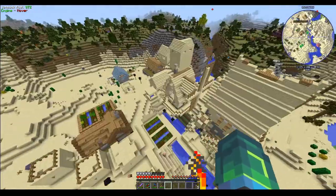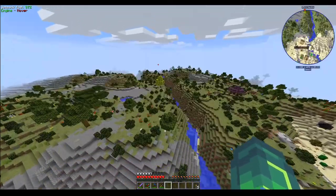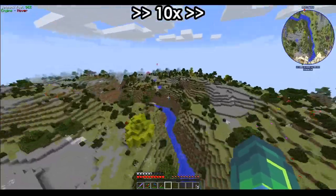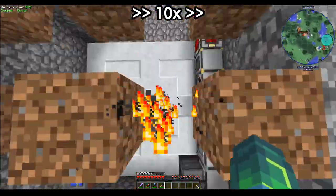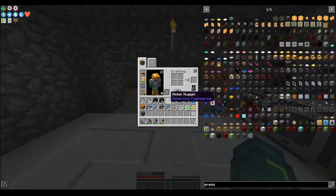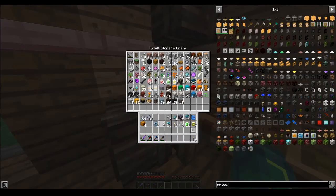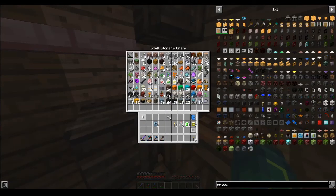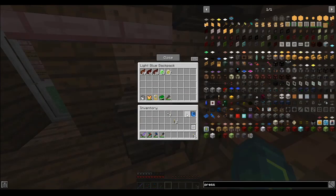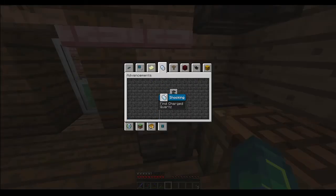I'm gonna probably give up on looking for things. I'm going to cop it and make a compass for it. I went far away. I have to make that thing. I still haven't found what I'm looking for. I don't have a charged one — wait, really? I don't have a charged one. This is specifically to find charged quartz.